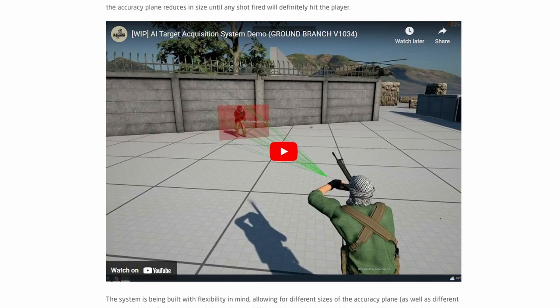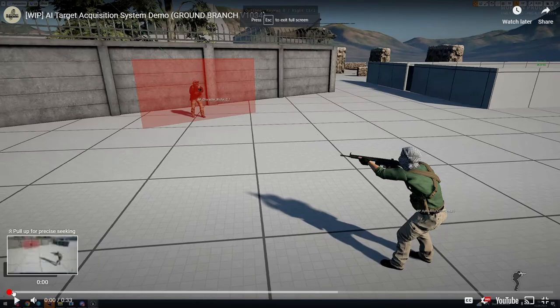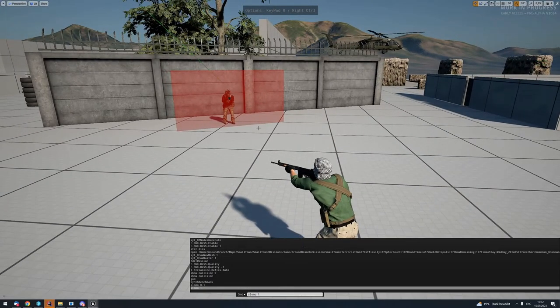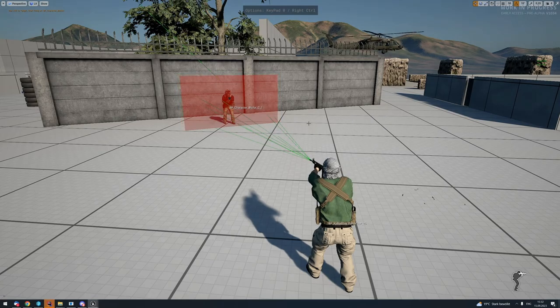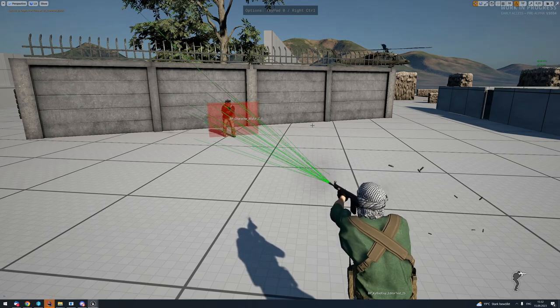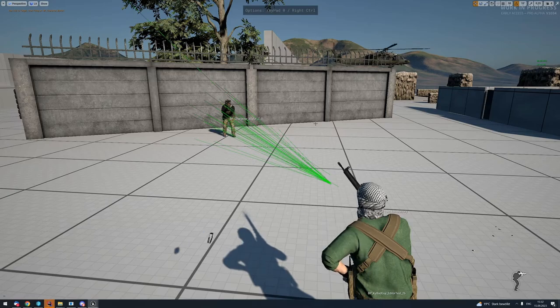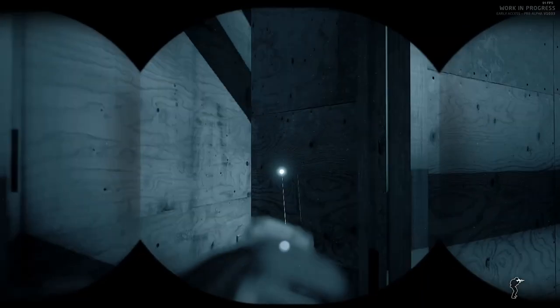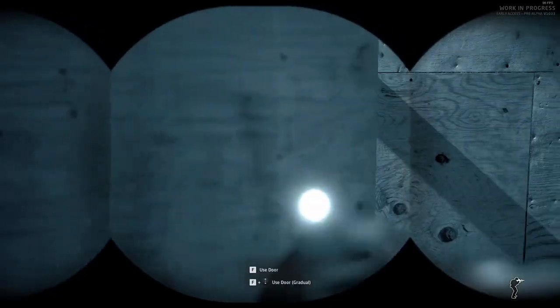There's a demo video called 'Work in Progress AI Target Acquisition System Demo for Version 1034,' showing an AI with a G3 — one of my favorite weapons in the game. Watching it, the AI quite literally misses every shot and doesn't zero in on you until a certain amount of time has passed.